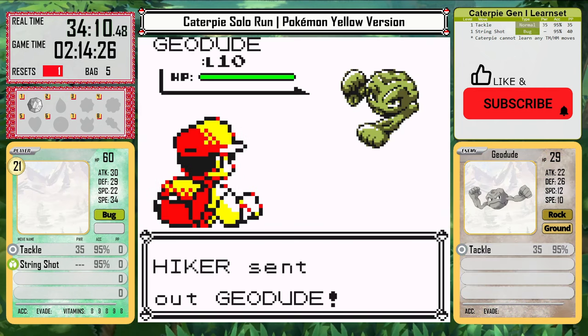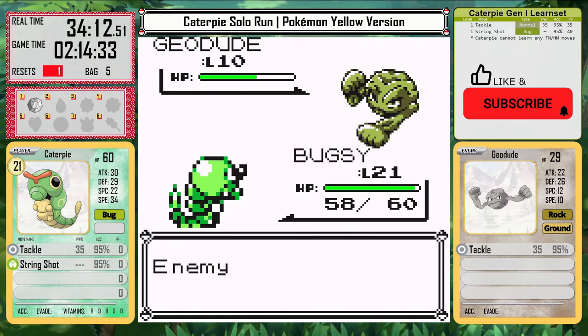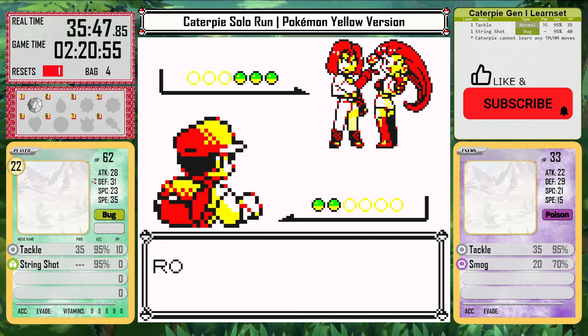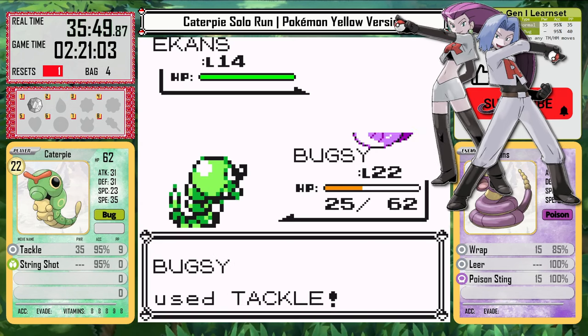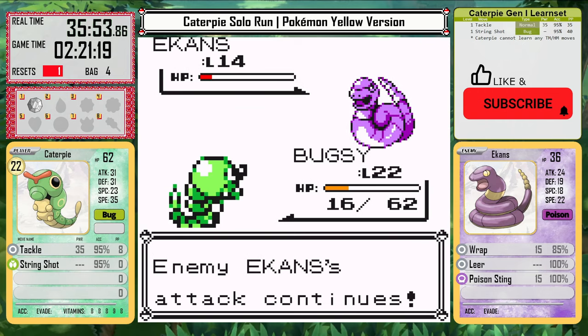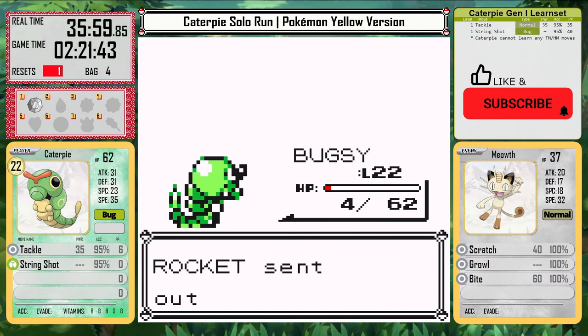The problem is that reaching Struggle requires using up all of the String Shot PP, which takes time and I have to find a weak Pokemon like a Metapod to use it on. We can make our way through Mt. Moon and run into the first unexpected wall of the run: Jesse and James. I never would have expected this — in my first run it wasn't an issue, so I guess I just got lucky. I did a first run to test everything, but I didn't think Team Rocket would be the first big problem.